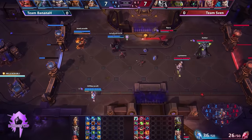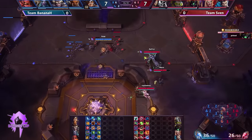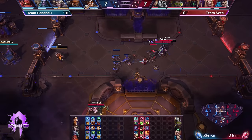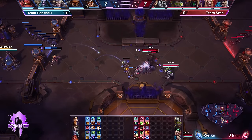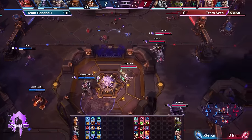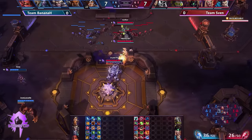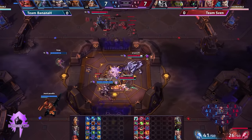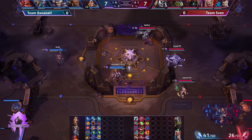Don't try Convection at home — it's an absolute trash talent you should not pick if you're playing seriously. If you're just having fun in Quick Match, do whatever you want, but if you're trying to win the game, Mana Addict is the much better choice. That's the beauty of the bounties. To be fair to Team Sven, they've already tried Convection in the past here.